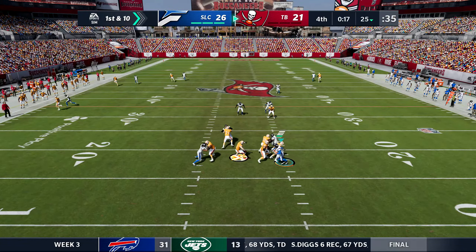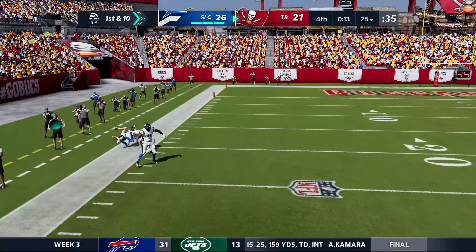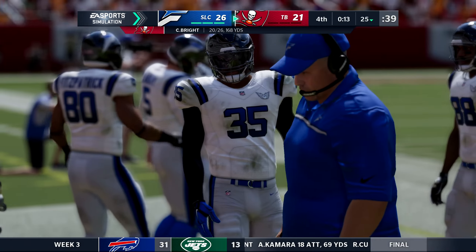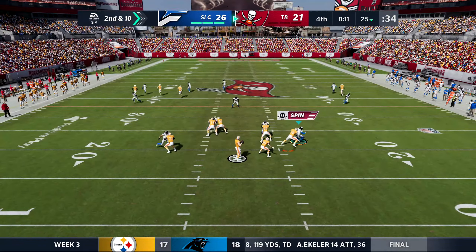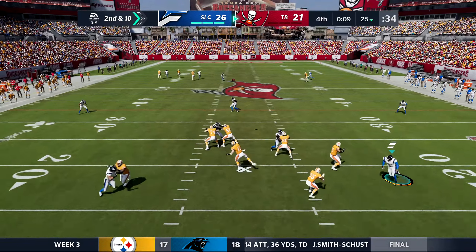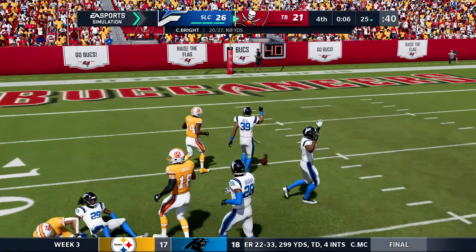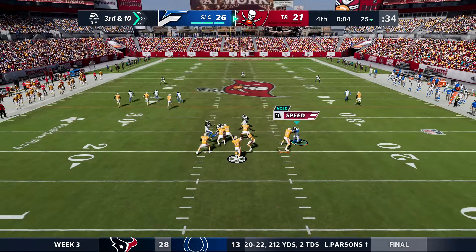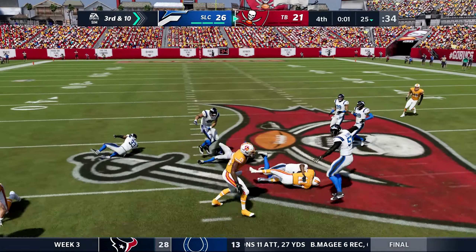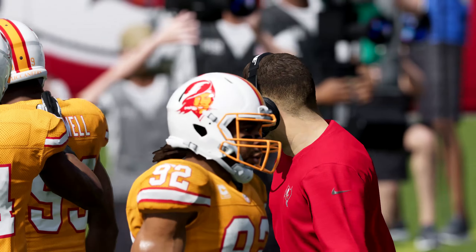Twenty seconds remaining — Buccaneers back on offense. Bright airing it out — caught out of bounds, that won't count. Second and ten, 13 seconds remaining — Bright has the arm to do it, just throws it up again. Broken up. We are not in prevent by the way — they had some nice matchups there. Now we are in prevent — Bright throws underneath, not sure if they had a lateral play designed there but it does not work. And the Flyers will walk away with this one — a win.